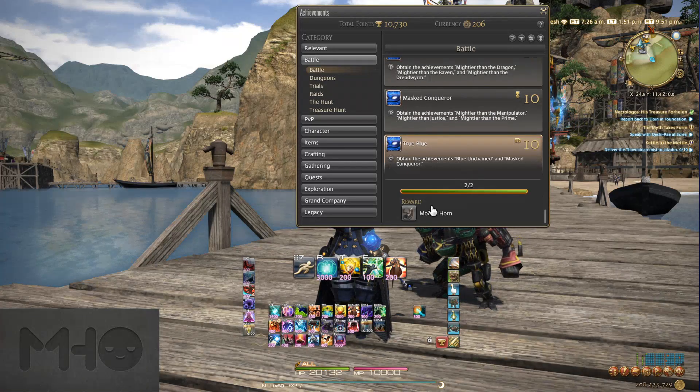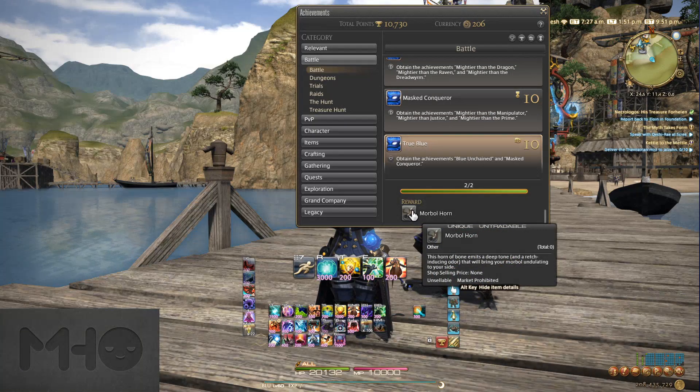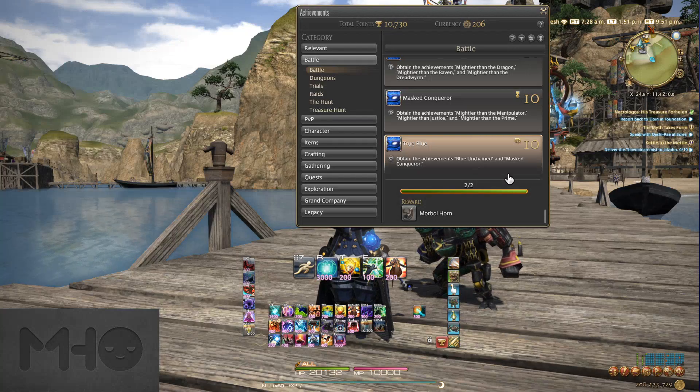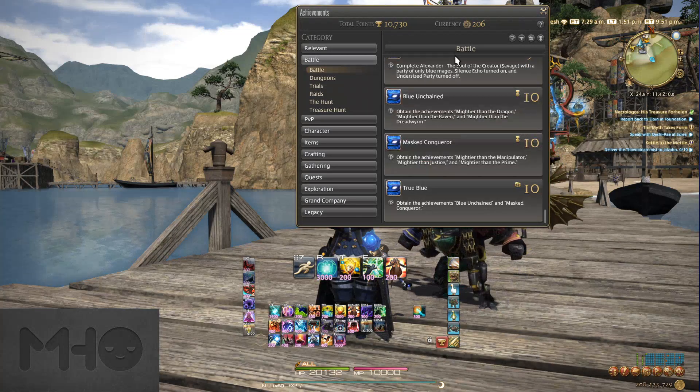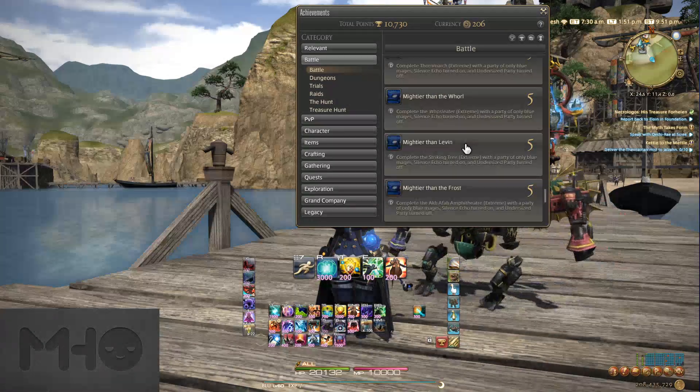And then once you have both of those, that unlocks True Blue, which gives you the Malboro Horn, which you can go pick up at the Gridania achievement NPC. You also get some titles: Blue Justice and Unbound Blue — both pretty cool titles.